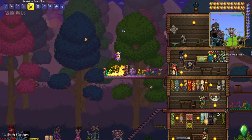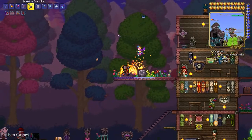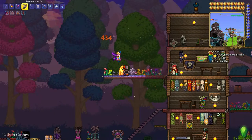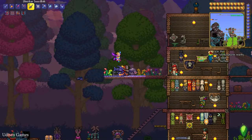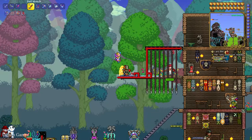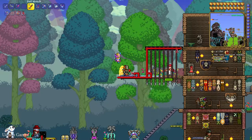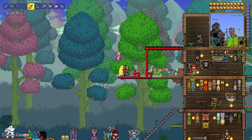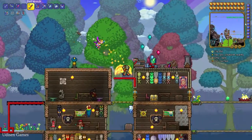Instead, you must use a trap. For example, place a boulder trap and move the boulder — a trap with spikes also works, as you can see. You can build any other trap as well, such as a lava trap or other trap types.